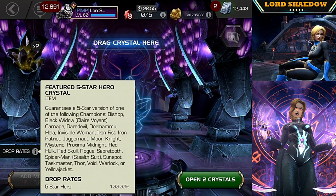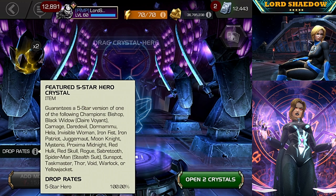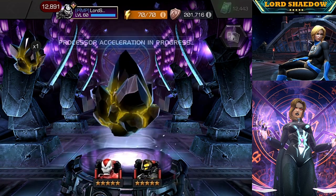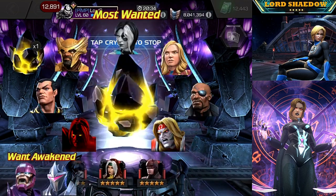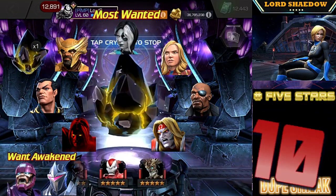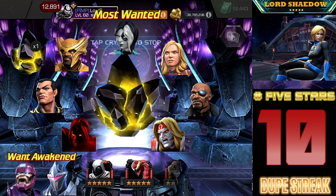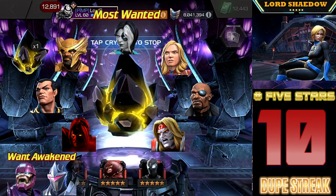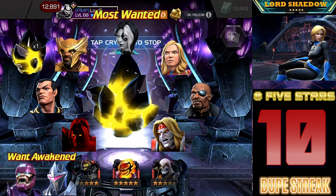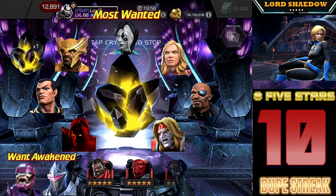Thor — don't have him, would love to have a Thor. Void — definitely would love to have Void. Warlock would be the big budget item; he is on my most wanted list, as is Void. Yellow Jacket I already have. Let's spin this first one out. I'll pop up my most wanted list — we're at 10. These are the champions I want the most, and the ones in the bottom left corner are the ones I want awakened the most. Void is there, Namor, Heimdall, Domino, Captain Sparkles, Nick Fury, Omega Red — I would love any of those champions. Heimdall especially would help me complete a lot of other content.